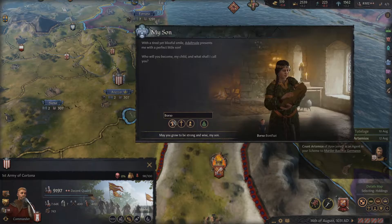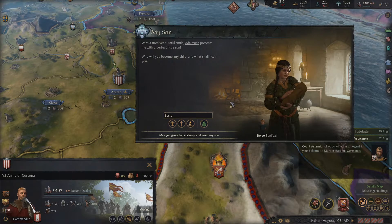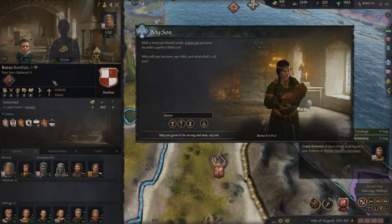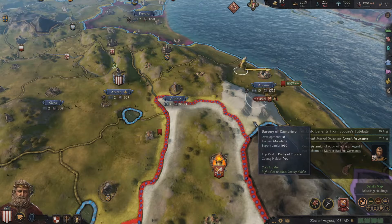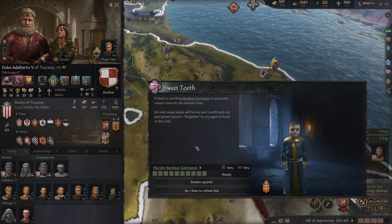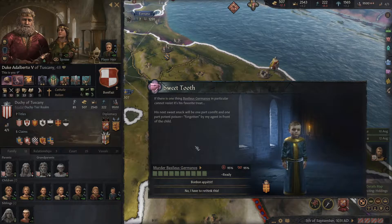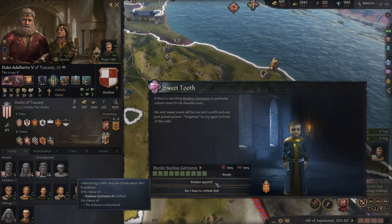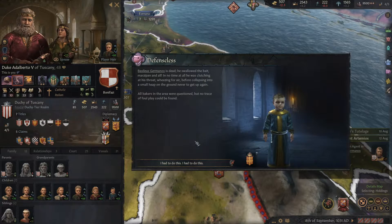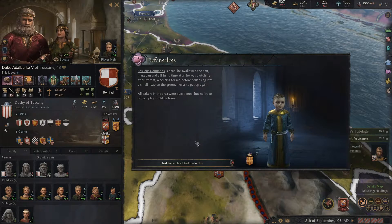BORSO! This is different — after an ancestor, Catholic, Italian, family member. Why don't they clean this up? Perfect little son — well, how perfect? He is sterile. BORSO — I'm not excited about your prospects there, buddy. Sweet tooth — there's one thing he cannot resist, his favorite treat. His next sweet snack would be one part confit and one part potent poison, forgotten by my agent in front of the child. Oopsies. He's dead — he swallowed the bait, marzipan and all. He was clutching his throat, wheezing for air, before collapsing into a small heap on the ground. Now I feel bad — I mean, a little bit. It's a game.